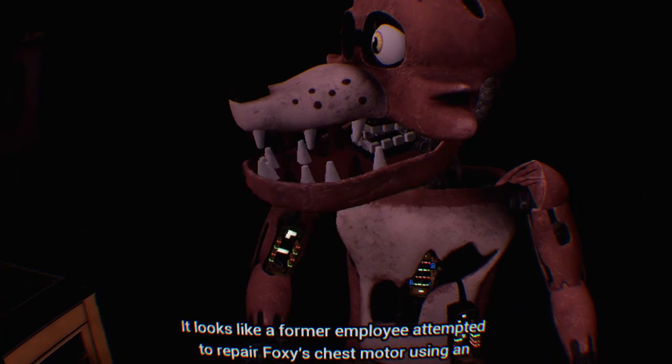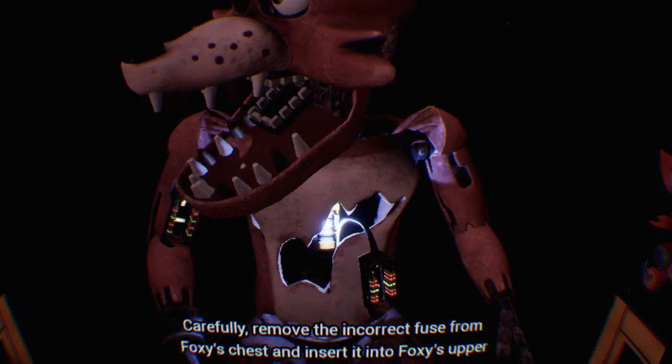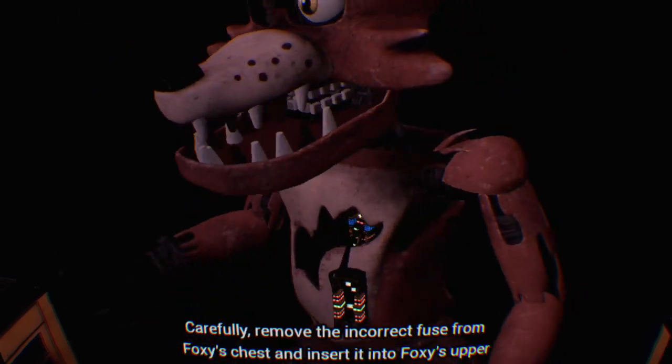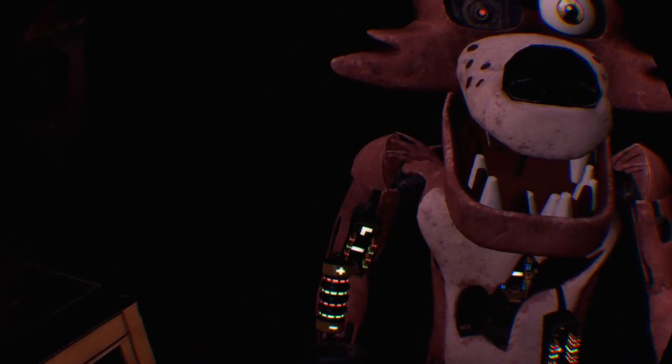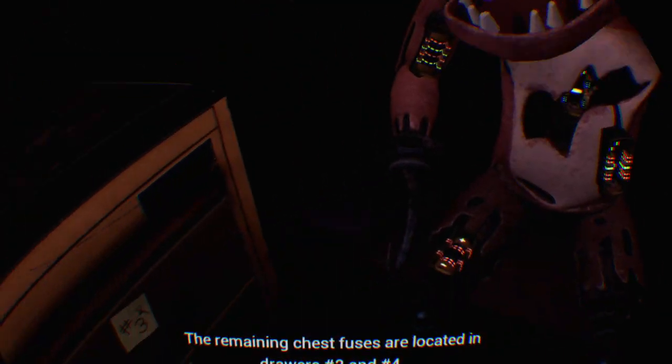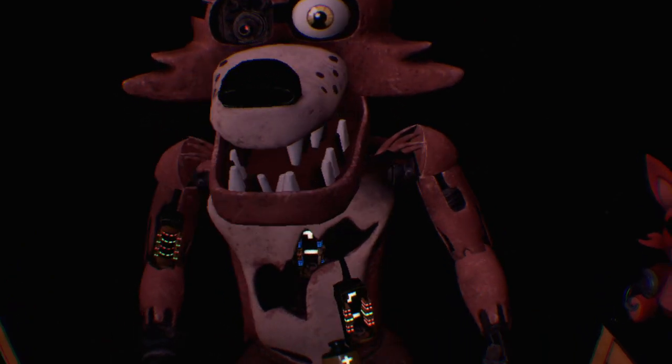I have my eye on you. It looks like a former employee attempted to repair Foxy's chest motor using an incorrect fuse. Carefully remove the incorrect fuse from Foxy's chest and insert it into Foxy's upper arm receptacle. I have to wait for him to stop moving. Well done, awesome. The remaining chest fuses are located in drawers number two and number four — fix both fuses to continue. I almost dropped one — if you drop one you die. Fun fact: tracking is really bad on PlayStation.